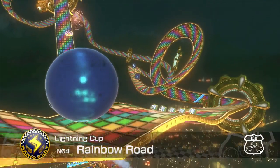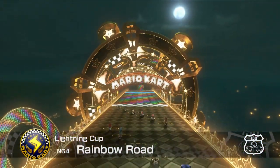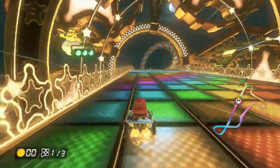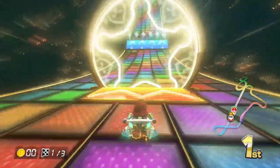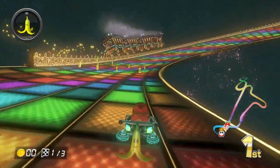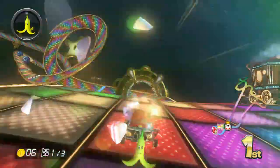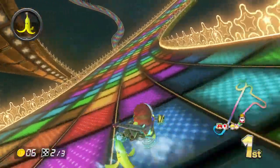The final track — N64 Rainbow Road. This place is beautiful with the fireworks, the characters, and the city down below. It's almost like Mario Kart Double Dash. All right, let's do this! I love the area here — it's beautiful with nice fireworks. Watch out for the chain chomp spears because they can screw you over and slow you down. And then Yoshi's just catching up again.